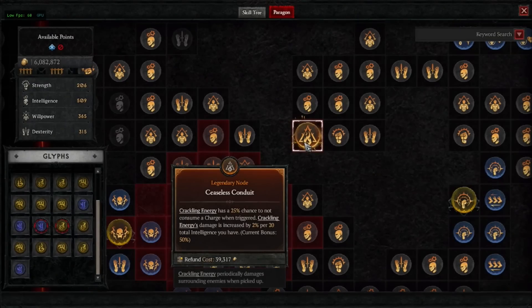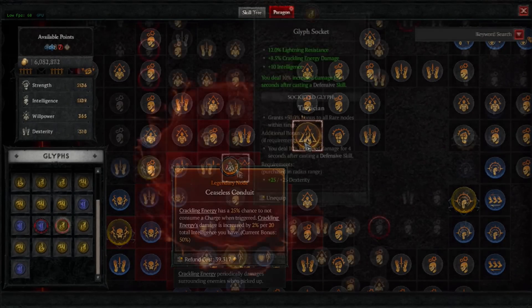There's one more node type: legendary nodes. Every one of the boards for each class has a legendary node somewhere on it. These are really, really powerful — effectively a legendary power unique to the Paragon board system for that class and for whatever build type that particular board is conveying. These are powerful things to collect, but they're actually not the single most powerful thing — they work in concert with other things you're looking for, like the rare nodes and glyphs.